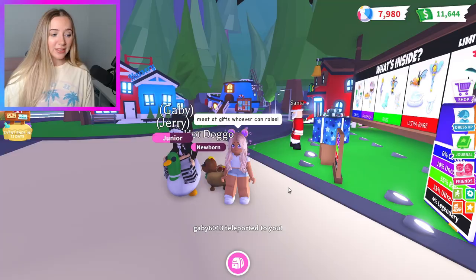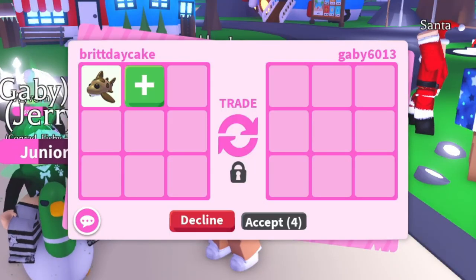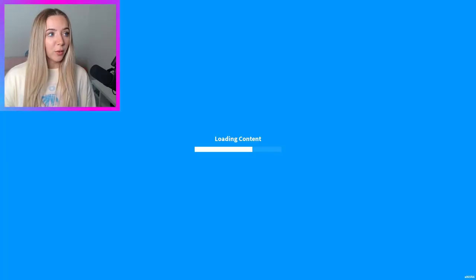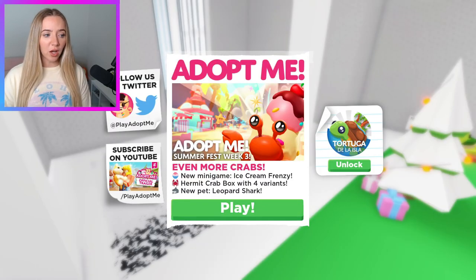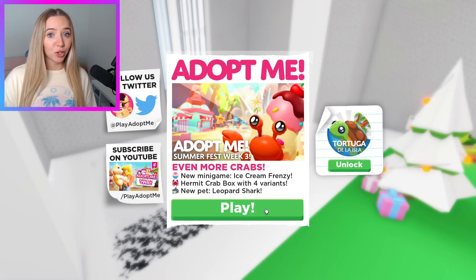Right now I have some business to attend to — this is kind of the behind-the-scenes stuff you guys don't see. This is me entrusting one of the pet raisers with a pet to raise. We might be making a neon leopard shark. I just dropped off all the pets with the pet raisers. Now I want to check out the update for myself — there's a new mini game, the hermit crab box, and the leopard shark which we just handed off.